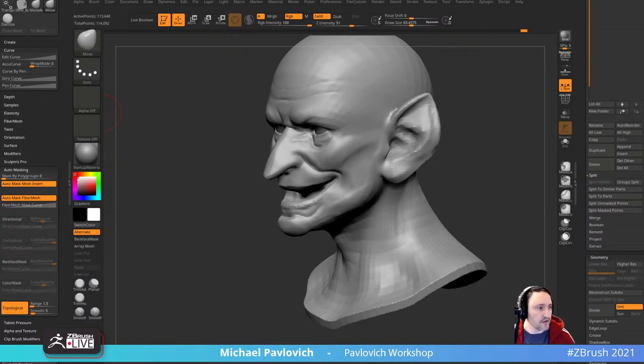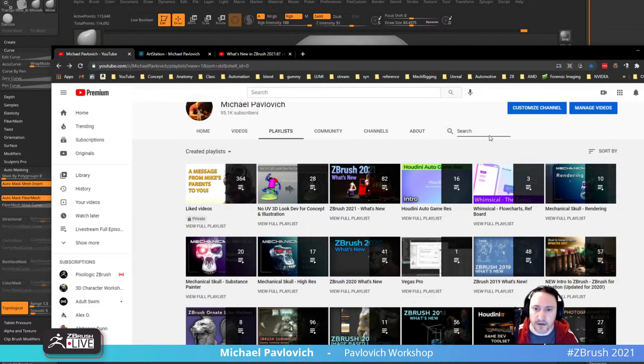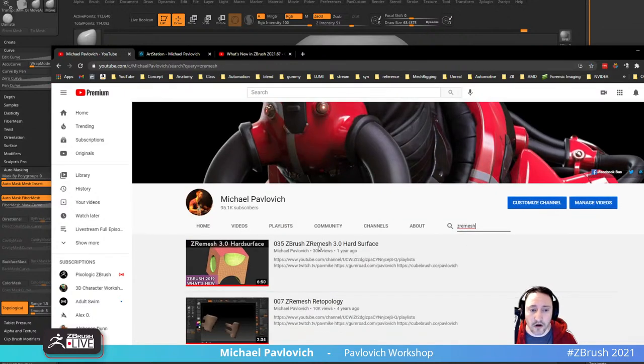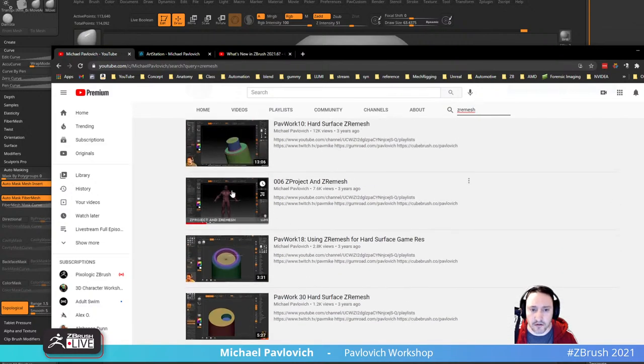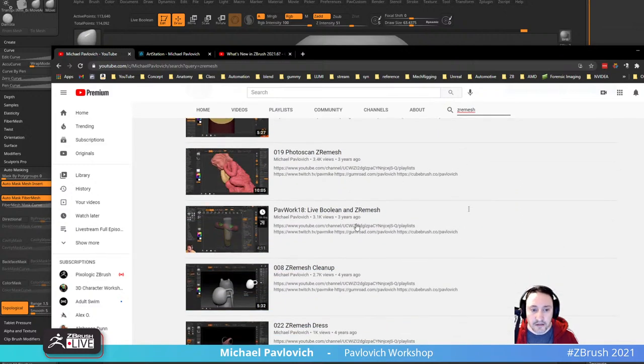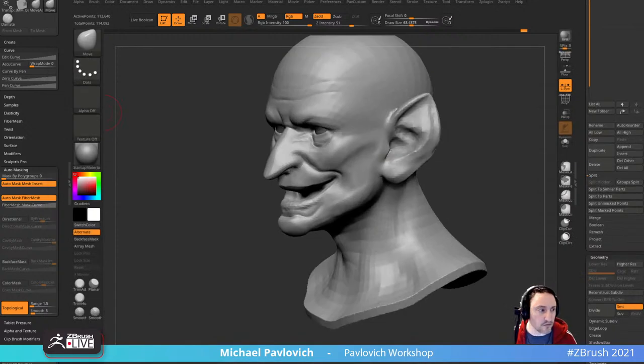In-depth ZRemesh tutorials — some pros say they use ZRemesh because it's faster. I do have some videos: here's hard surface ZRemesh, here's ZRemesh for head topology, ZRemesh for creating clothing, ZRemesh clothing, Z-projecting ZRemesh for clothing you may bring in. I don't know if they're in-depth or professional, but there might be a couple videos to get you started. Mushroom, pipe, pot of gold — let me copy these down because I will forget. This is what I need y'all for.